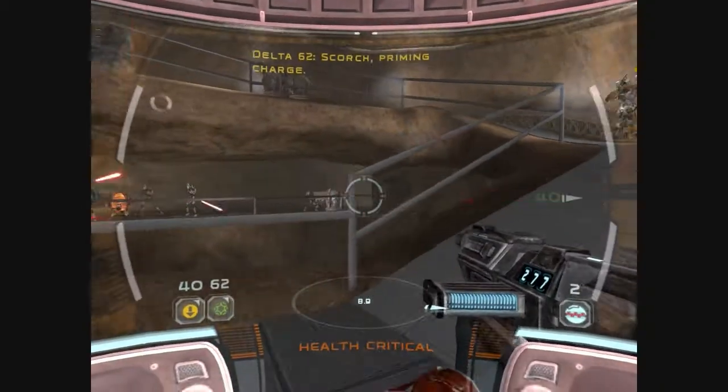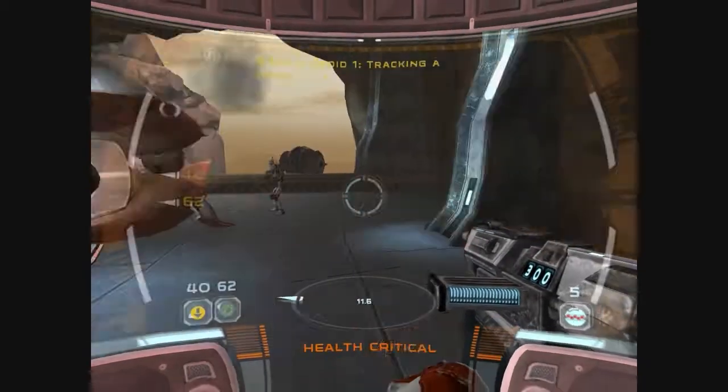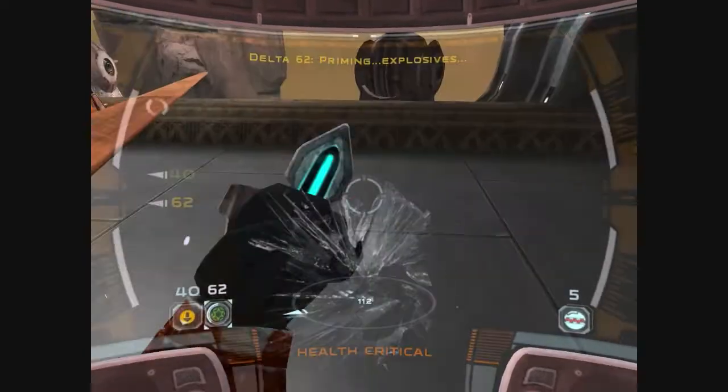Scorch, priming charge. 3-8 behind you. Need some cover, squad. Explosives?